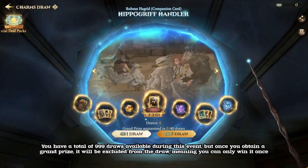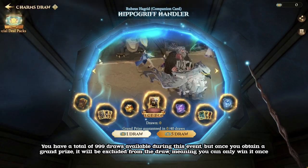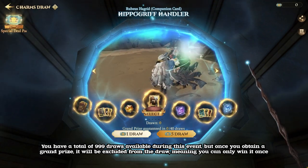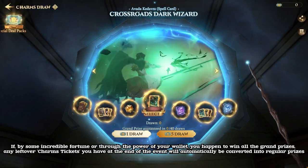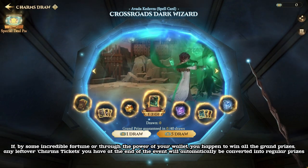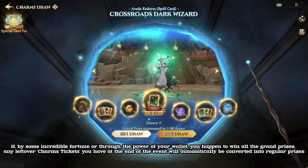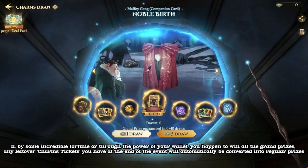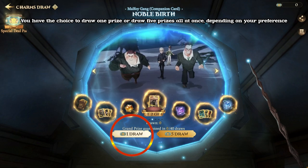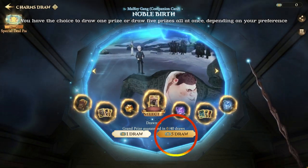You have a total of 999 draws available during this event. But once you obtain a grand prize, it will be excluded from the draw, meaning you can only win it once. If, by some incredible fortune or through the power of your wallet, you happen to win all the grand prizes, any leftover charm tickets at the end of the event will automatically be converted into regular prizes. You have the choice to draw one prize or draw 5 prizes all at once, depending on your preference.